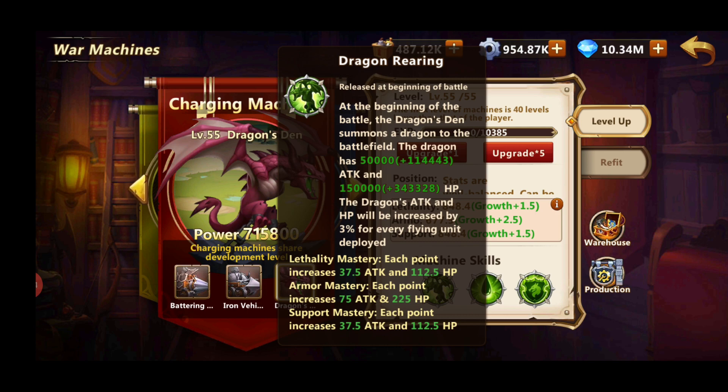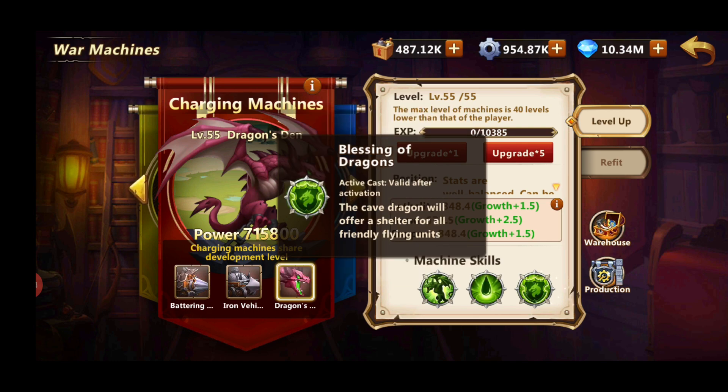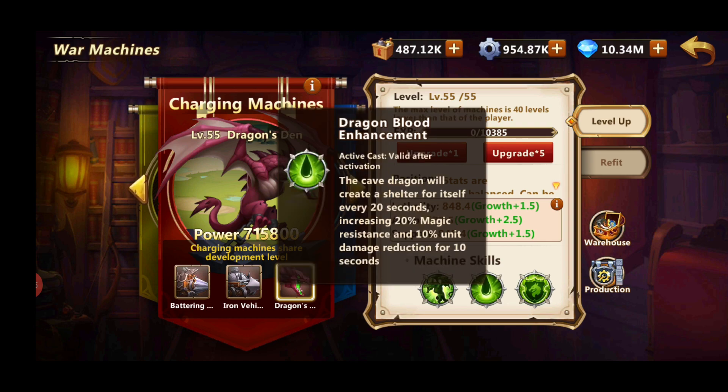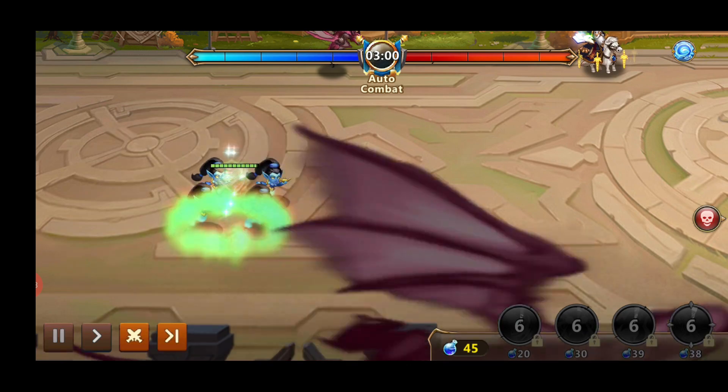It's quite a good siege machine on its own. The second skill: at enhancement level 40, the cave dragon will create a shelter for itself every 20 seconds, increasing 20% magic resistance and 10% unit damage reduction, making it tankier. At enhancement level 80, it will create a shelter for all friendly flying units every 20 seconds.